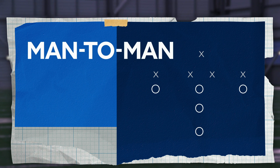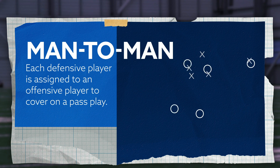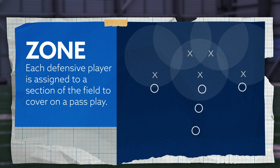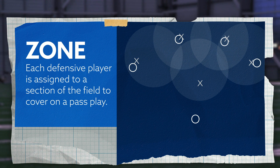Once you've decided the alignment, there are two coverages. Man-to-man is exactly how it sounds — each defensive player is assigned to an offensive player to cover on a pass play. Zone coverage focuses on sections of the field; anything that comes into a defensive player's section becomes their responsibility.